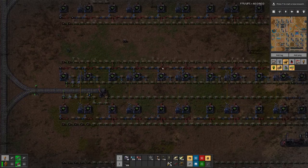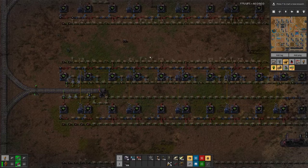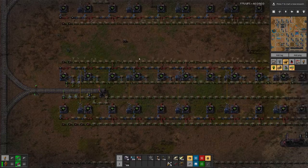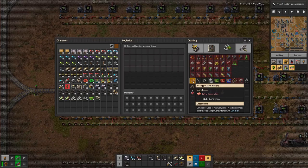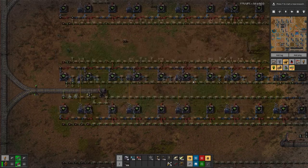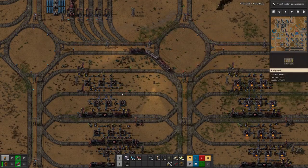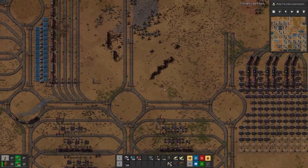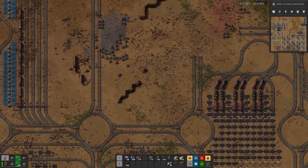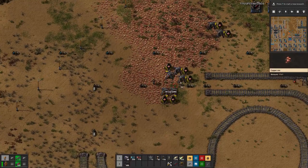This is especially true because we have two inputs and the two input items are in different quantities. Maybe this would work better with copper wires where we only have to pass along the copper. But today we are not concerning ourselves with fixing the copper wire problem. We will address something long-standing that's been bothering me: handcrafting all the inserters.